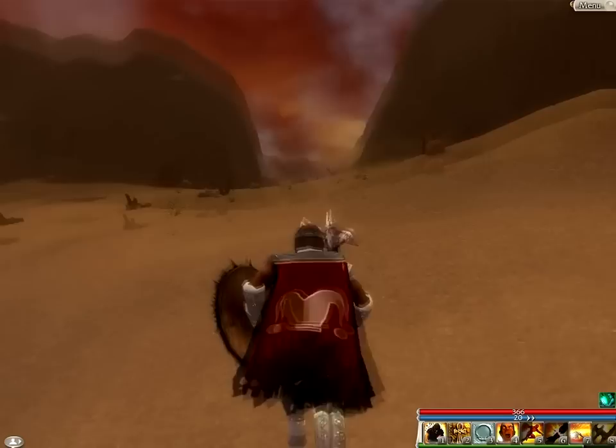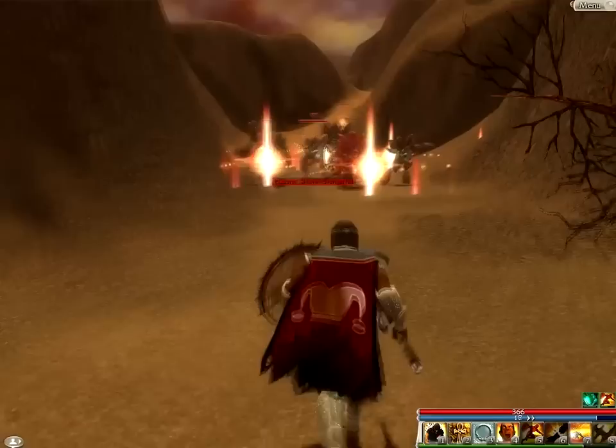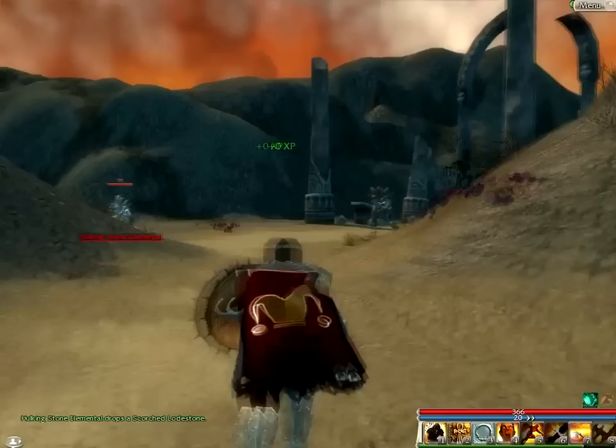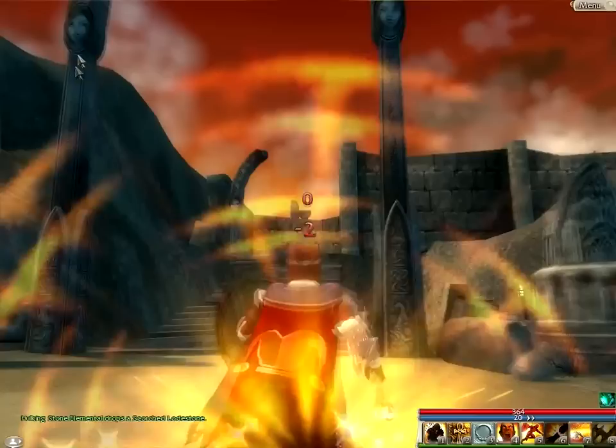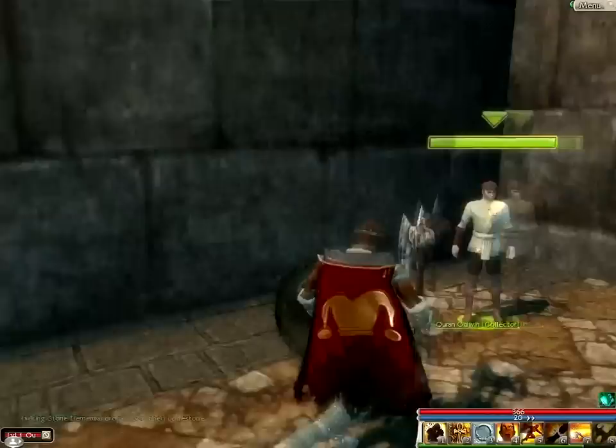Looks like the temple is just up through this valley up here. There's a lot of elementals in the way, and they're fighting each other — why are they fighting each other? I'll just try and slip past. Looks like this is the ruins of the temple right here. Look at these faces on the arch — creepy looking things. More broken stairs. Serenity Temple.